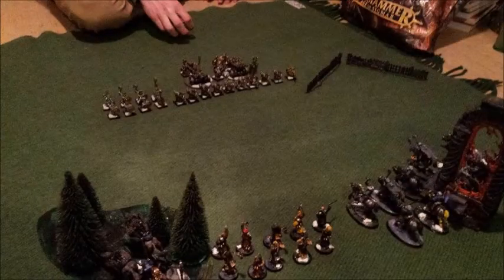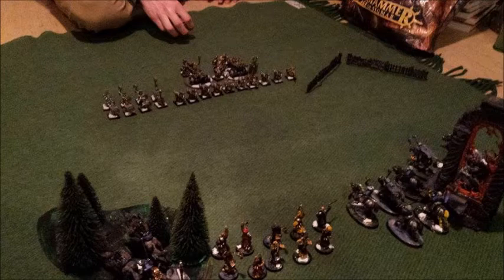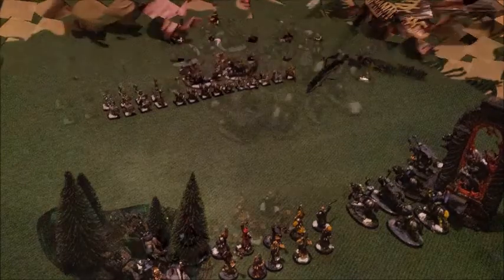In this picture you can see the dwarf army. We have ten iron breakers, ten hammerers. Then you have a Fane, an organ gun, a cannon, and the special dwarf character — the engineer guy, whose name I don't remember at the moment.